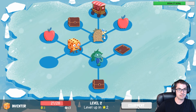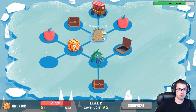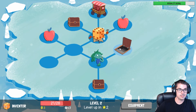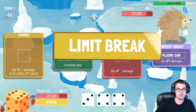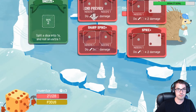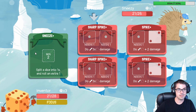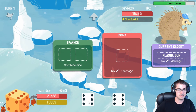Plasma Gun — deal five damage. Heck yeah. I think I fight Sneezy first. Yeah, we'll fight Sneezy like this. Sneezy's really mean. Sneezy might actually kill me. Sneezy does three damage per base he rolls, plus more — basically. So he can do up to 18 damage in one turn, which is way too much.